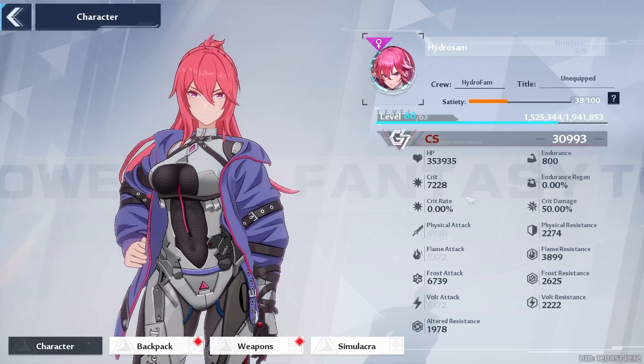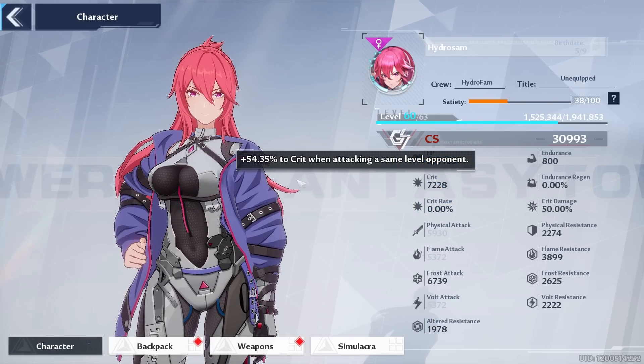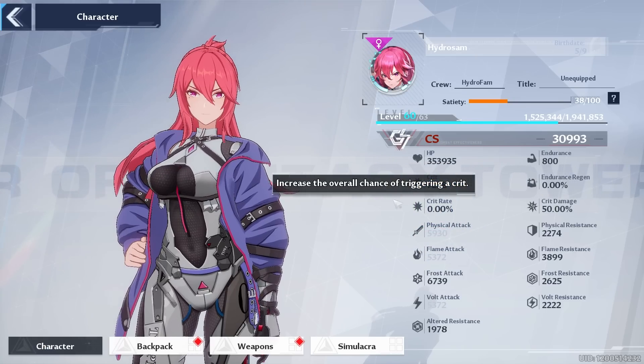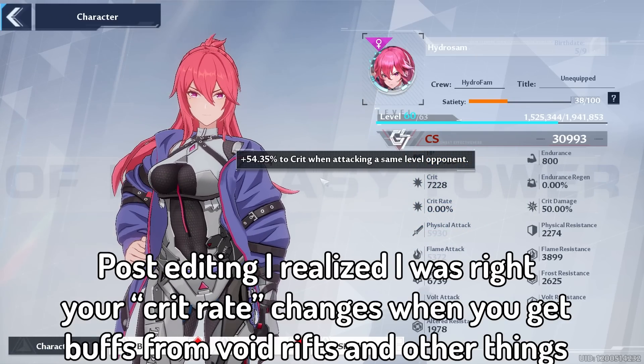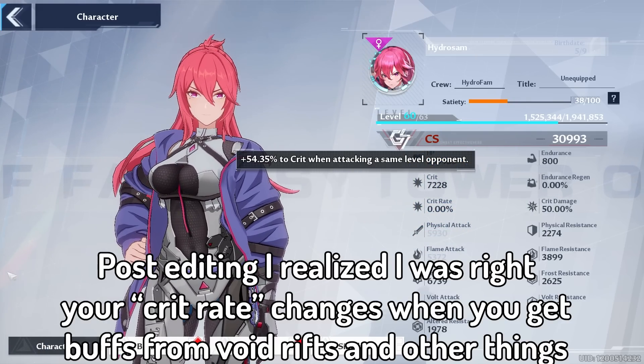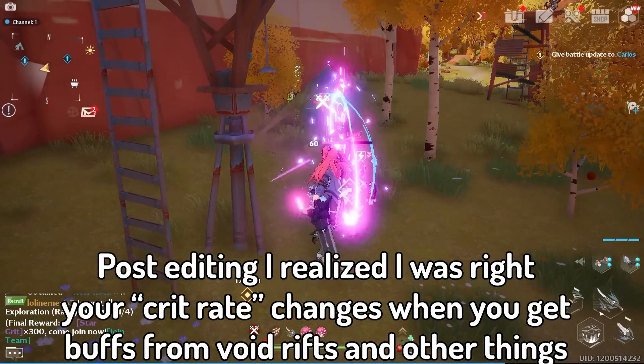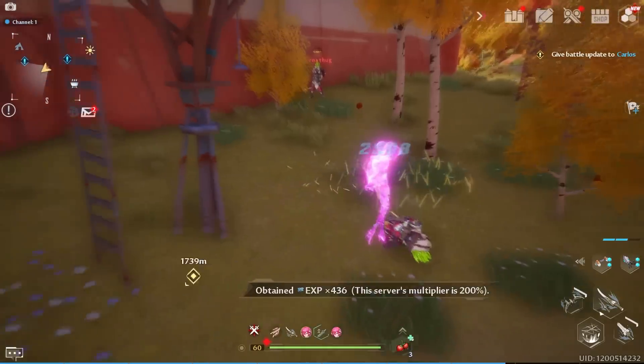In conclusion, 'crit' actually means crit rate, and the value comes from everything you have equipped. Why this stat is separate from crit rate, I have no idea — maybe one is inherent and the other comes from things like ascensions, kind of like crow star levels. Do let me know in the comments if you have the answer or if I'm wrong — that goes for the whole video.